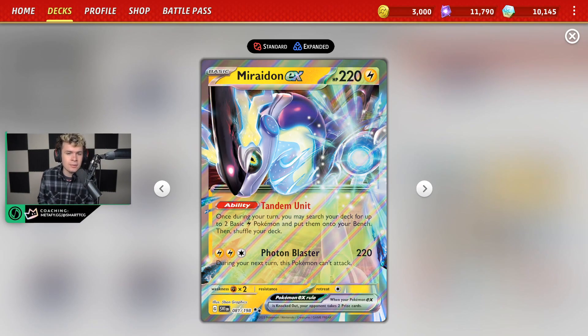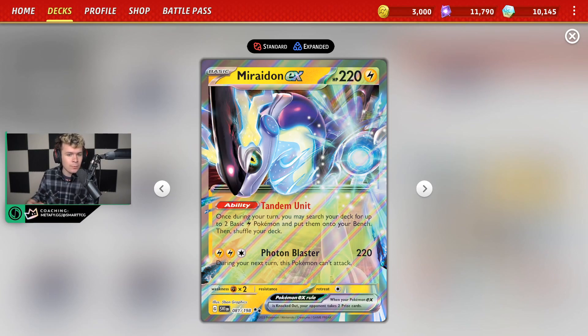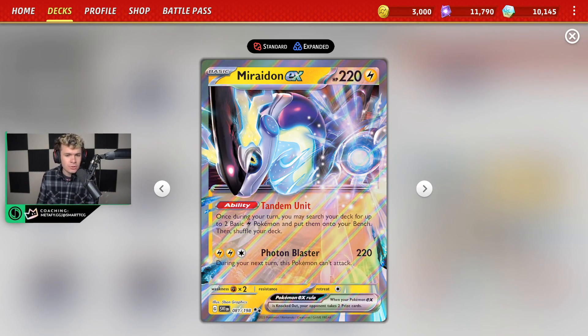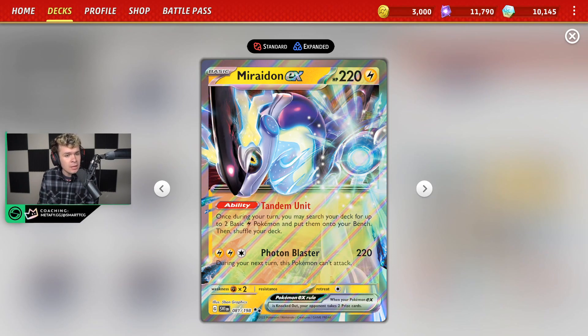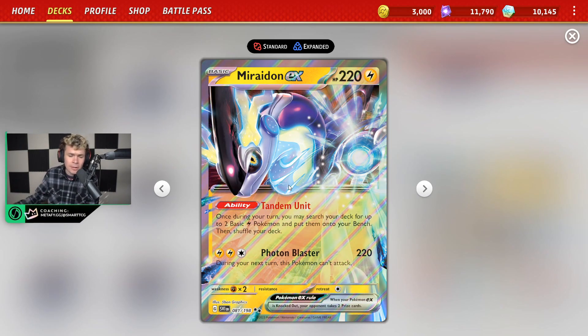Miraidon is a card that gets a lot of talk because some people think it's really good and some people think it is not. In my opinion I think it's a lot better than people give it credit for. It has one of the most powerful abilities in the game with Tandem Unit, basically allowing you to set up every single game, and Photon Blaster which is a relatively respectable attack. We have most recently seen the Reggie Lucky variant see success, but this is going to be the Flaffy variant that saw success at the Portland Regional Championships. Shout out to Anthony for the top eight and the list — I'm really excited to go over it. Today we're going to go over the list and then hop into some games to show off exactly how the deck works. It's a lot better than people give it credit for and I definitely think it deserves its spot in the metagame.